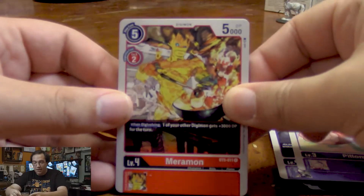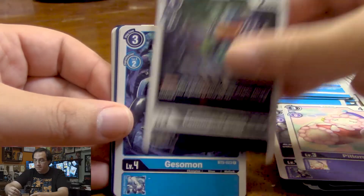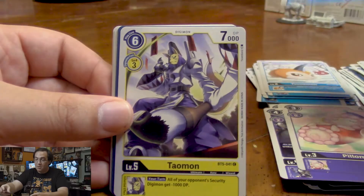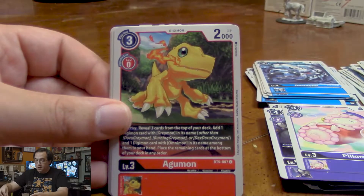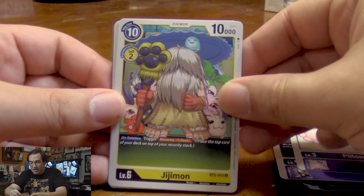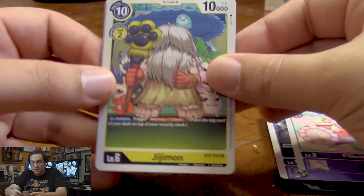Let's keep the fire going with Meramon, Weedmon, Commandramon, Gaussmon, Gessomon, Taomon, another Ultimate Flare, another Agumon. We got Gijimon — the little Grandpa Digimon. When he's deleted, we gain a card in our security stack. That's pretty nice.